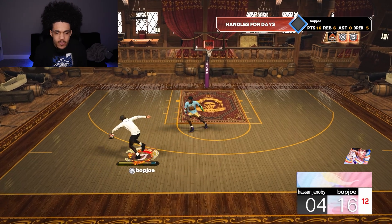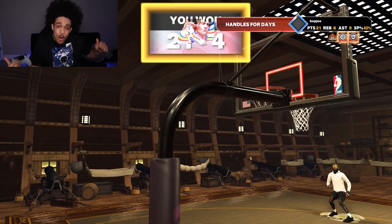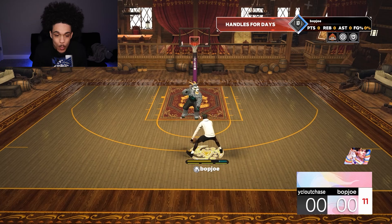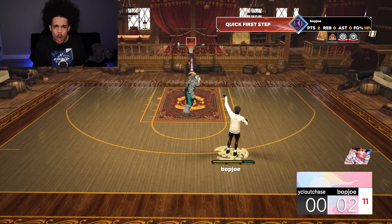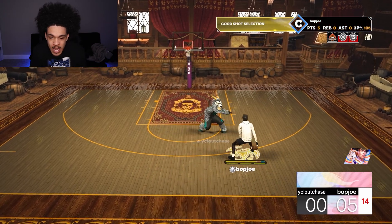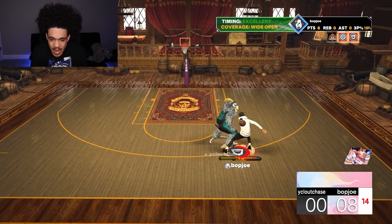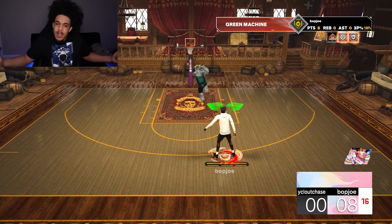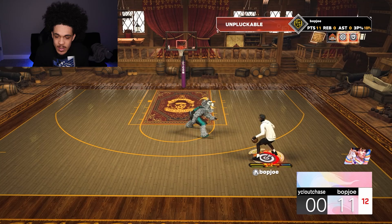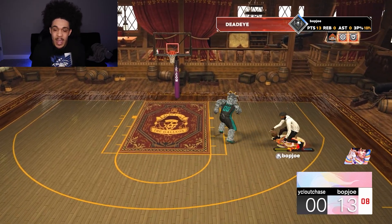On to the next game, we've got a tryhard with a level-40 mascot. I'm gonna try to lock in for this one. He's got the mascot, hit level 40 several times, and he's still getting cooked. I think the max level I've hit in Rec is 30. If the game was like 2K20 with a rep system, I'd definitely be a Legend by now — but I'm not gonna grind a game that doesn't reward me for playing.